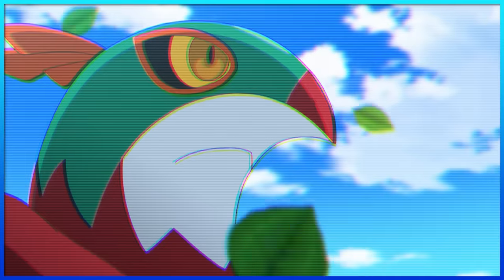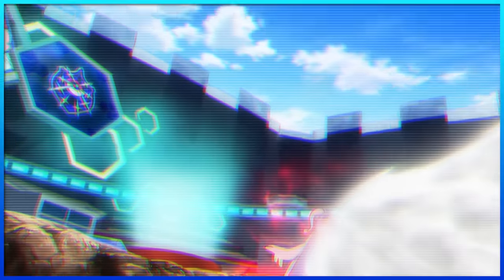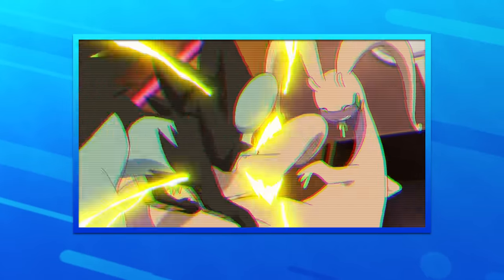Then there's Hawlucha, whose obvious signature move is Flying Press. Thanks to Ash's help though, he mastered the more stylish spinning version of the move. As for Goodra, its signature move is Bide. This Pokémon was known for its tankiness, which made the move all the more stronger since it could take a lot of damage — just look what it did to poor Clemont's Luxray. And lastly, there's Noivern, whose signature move is Boomburst, which was strong enough to damage a Zapdos.